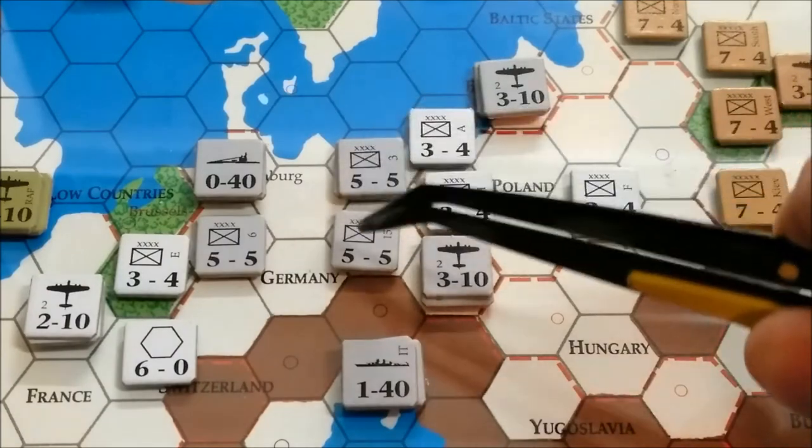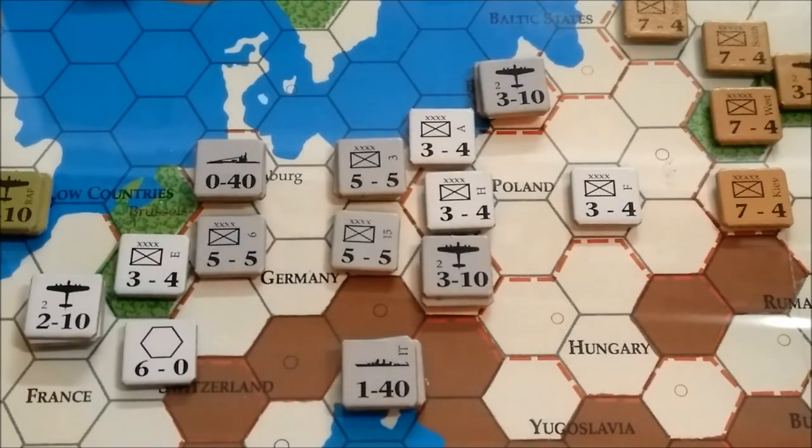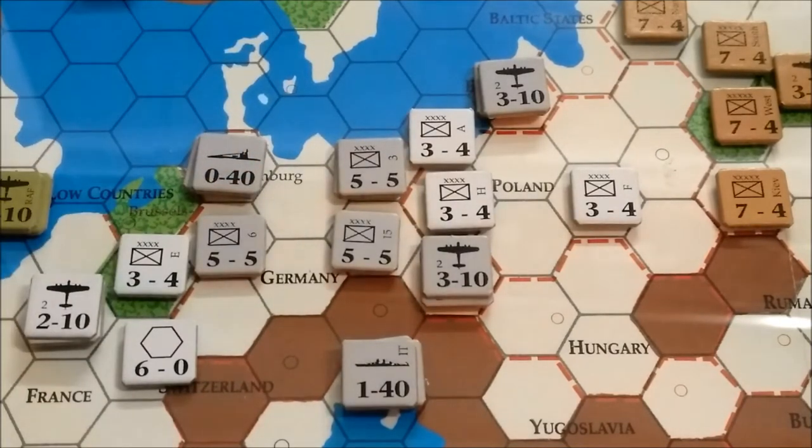Surrounding those units are German units: one armor, a couple air, the rest are infantry. I'll probably move this sub unit to the strategic warfare box, which is basically the America box. Submarines have no zones of control and aren't affected by zones of control from fleets and air. They basically go to the America box and stay for the rest of the game until destroyed. We can also use Axis fleets for convoy attacks, but they'll have to run the gauntlet of British air and naval units.